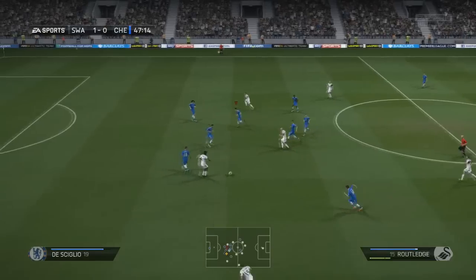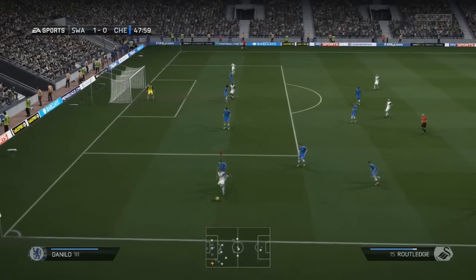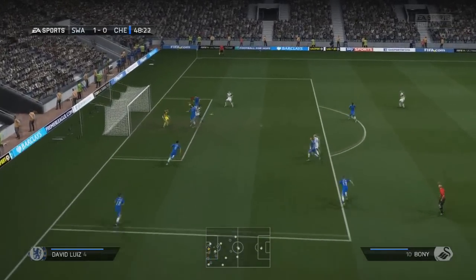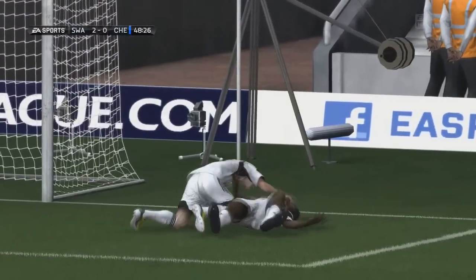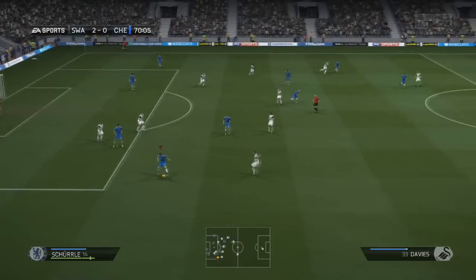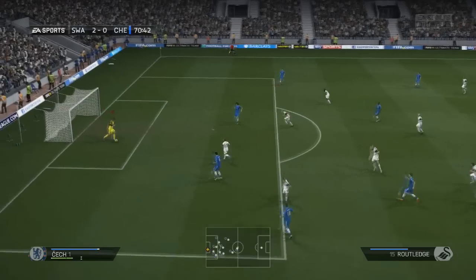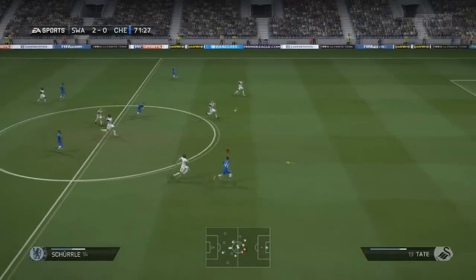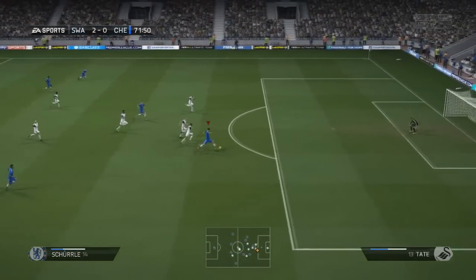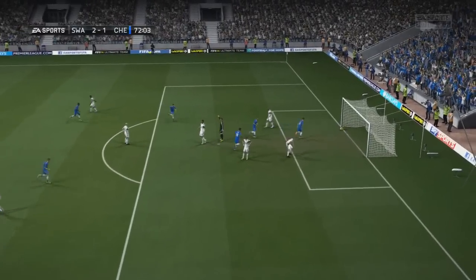Swansea come back at the start of the second half — Wayne Routledge doing the business down the right, Danilo gets the first challenge, falls back to Routledge, and Boney powers the header into the back of the net. We find ourselves two nil down at the start of the second half. But Peczek plays the ball over the top — Andre Scherler gets in behind with the pace, fantastic chest to bring it down. We're back in the game — one goal back, we need a second.